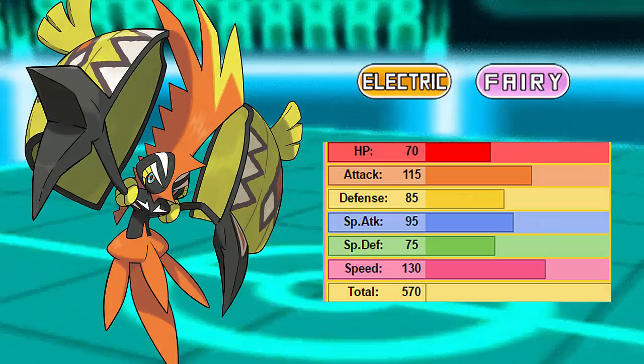Tapu Koko's typing — we're going to cover that first because I didn't do that in the last episode. It's an Electric/Fairy, which is a new typing and very, very good. If you look at its resistance pool, it resists Fighting, Flying, Electric, Bug, and Dark, and is immune to Dragon, while only having a weakness to Poison and Ground types. That's pretty skewed toward resisting rather than being weak to.